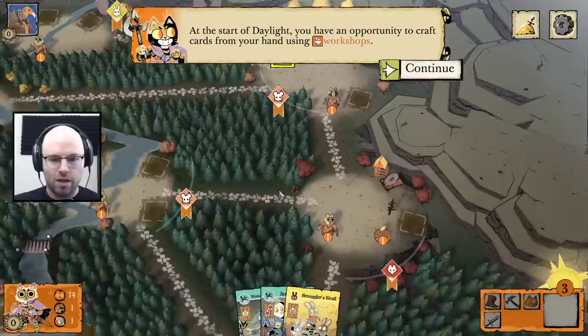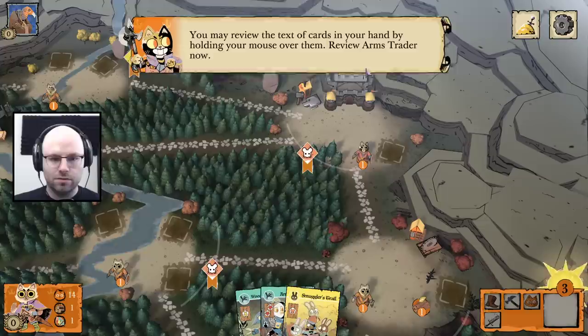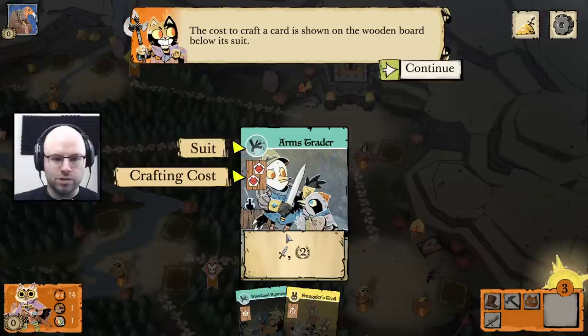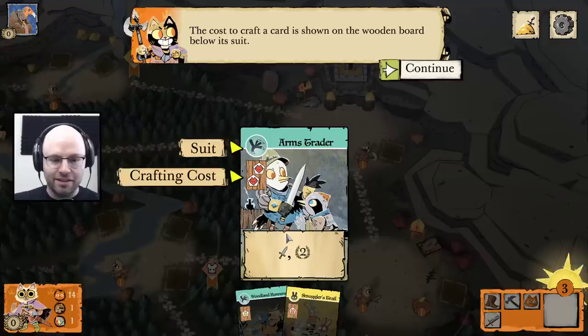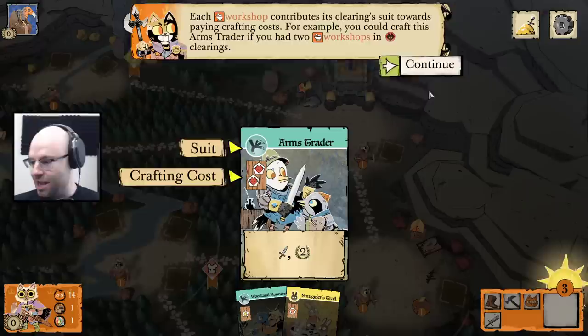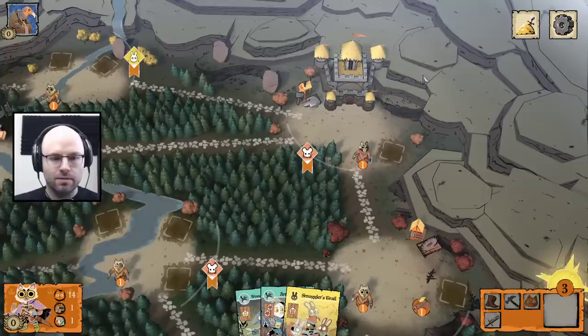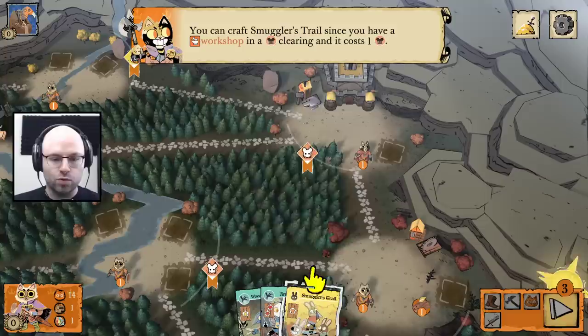The Aerie have swooped in and built a roost in the empty clearing — it's quite well defended, they have six warriors. It's got a little Risk sort of mechanic here. I didn't actually realize there were three types of buildings — there's a workshop as well as a recruiter and a sawmill. At the start of daylight, you have an opportunity to craft cards from your hand using workshops. Review the Arms Trader card — the cost to craft it is shown on the board below its suit. The suit is bird, crafting cost is two fox and it gives sword and two victory points.